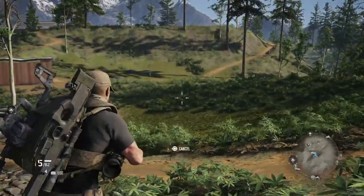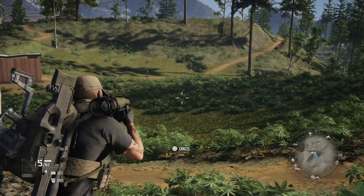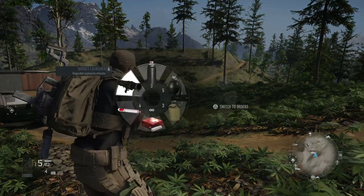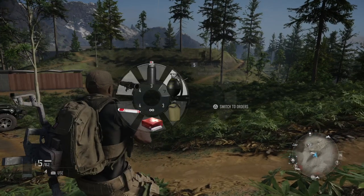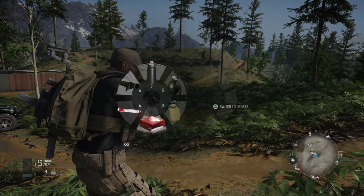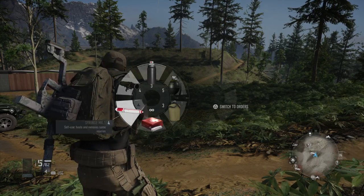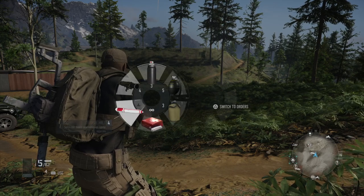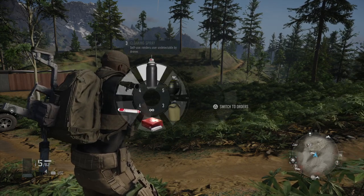You press L1 to activate the selected item. To change that item, you press R1, which brings up a wheel. By default you have a syringe, a med kit, and maybe a water canteen available on that wheel.